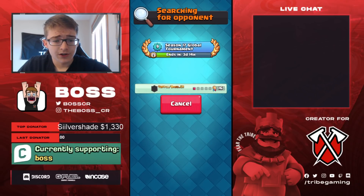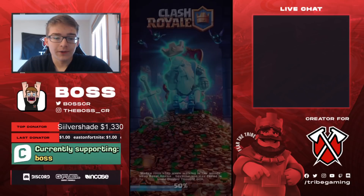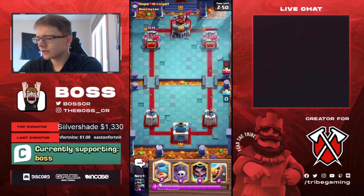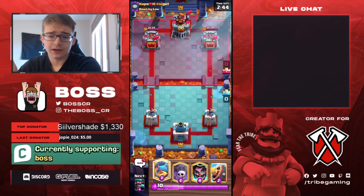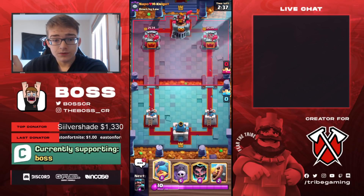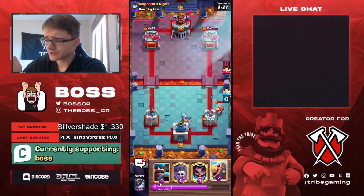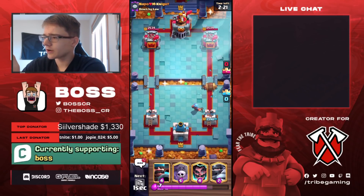Trying to get to 20 wins without losing another game. If you guys remember from my last video, my first loss was actually because of a disconnection, so I was kind of annoyed about that. I really want to bounce back in this global tournament. With this deck being fairly expensive at 4.1 average Elixir cost, there's really no reason to immediately start the game off aggressively — being a little patient is fine. He's going to go for a Miner, we'll go for a Fisherman. If he'd waited any longer, I probably would have just gone for a Barbarian Barrel at the bridge.